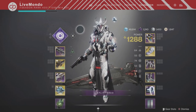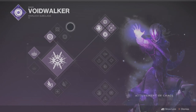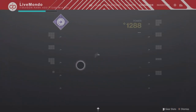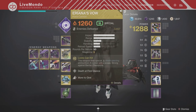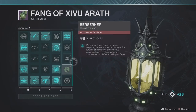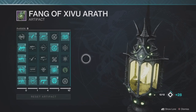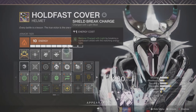Hi guys, welcome to the video. This is my solo high score run on this week's Nightfall Ordeal. We're doing it on Master and it's Brood Hold, which is the Tangled Shore Nightfall strike. We're doing it on the Warlock and I'm using roughly the same setup that I used for last week's Nightfall, with a difference to the subclass — I'm using Top Tree Nova instead of Dawnblade.